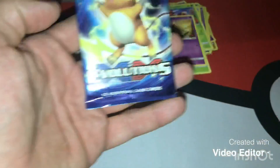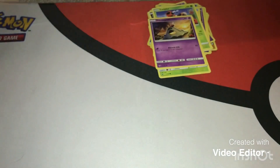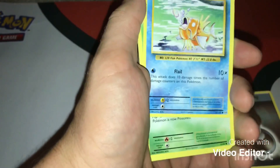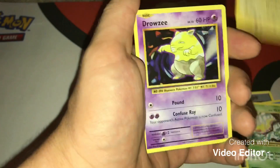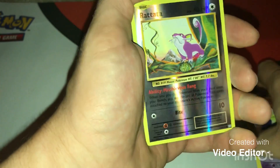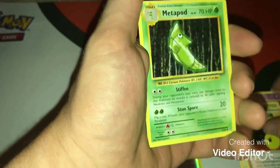Let's see if Evolutions can give us any pack magic. Here we go - Tauros Energy, Magikarp, and if you kick it it evolves. Weedle, Electabuzz, Drowzee, Ratatta, Beedrill, De-Evolution Spray, Metapod, Professor Oak.